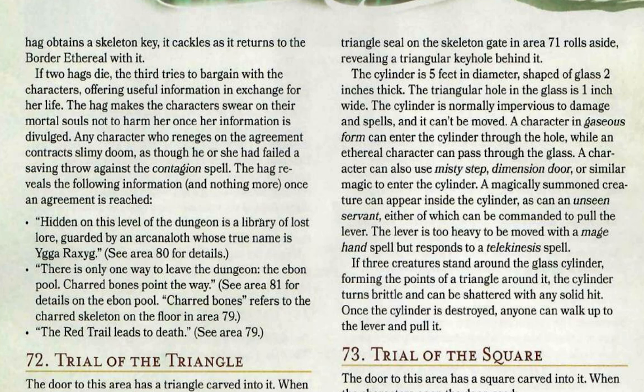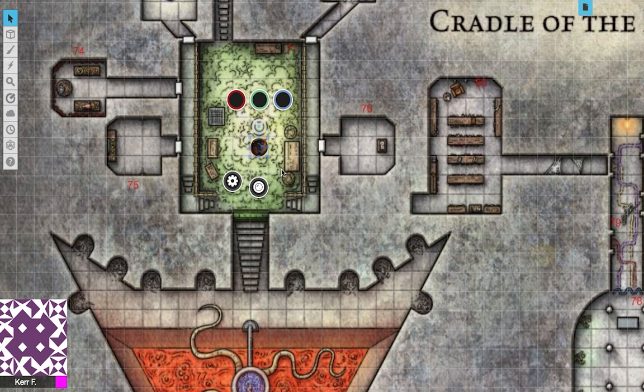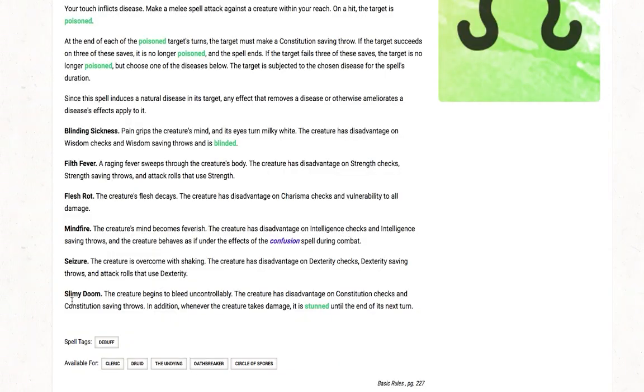This is the only exit that leads back into the jungle. The final clue she'll give is that 'the red trail leads to death,' which leads back to Area 57 with the Oubliette. As discussed before, if you're teleporting in that room, you have a 50-50 chance of surviving or being sucked into oblivion. If your player characters decide to slay this Night Hag after getting the information, they will receive a curse — contracting Slimy Doom as though they had failed a saving throw against a contagion spell. With Slimy Doom, characters begin to bleed uncontrollably, have disadvantage on Constitution checks and Constitution saving throws, and if they take damage they are stunned until the end of their next turn. This lasts for seven days.